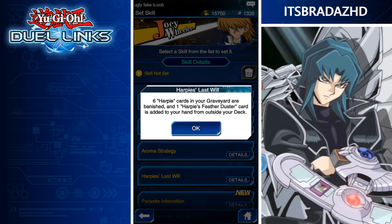Next skill, Harpy's Last Will. Six Harpy cards in your graveyard are banished, and one Harpy's Feather Duster is added to your hand from outside your deck. It's an easy way of getting banned cards into the game by adding them as skills that require such high costs. Harpy's Feather Duster is a very powerful card. I don't see it seeing much use, because Harpies haven't seen much use recently — until we get more support for Harpies, this skill won't really be used.